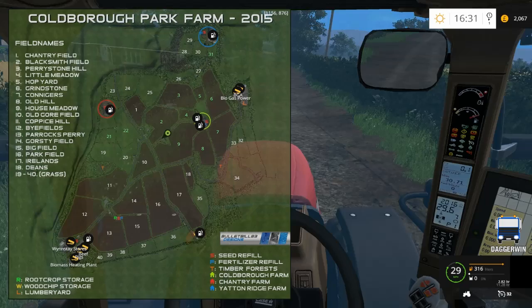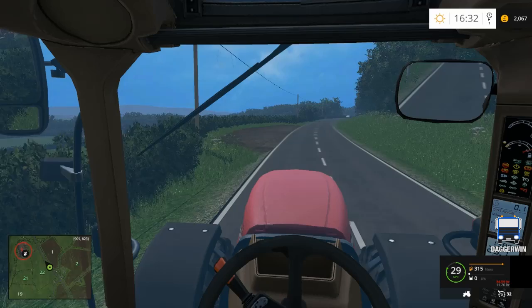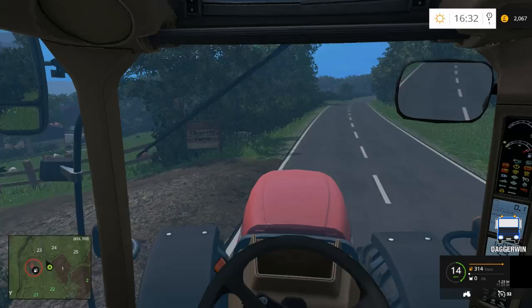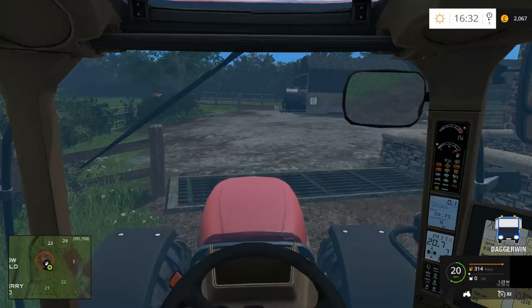We'll be heading over to another field we own — fields 21 and 22. They're the other two grass fields we own. I'm going to do number 21. We've done it before in Cobra Farm Series 1 but I'm going to do it again. I might put the Follow Me Worker on as well, but I'm not sure because the issue might be that the windrower is wider than the actual cutting width. I don't want it to overlap, so I could give it a go but if there are any issues I'll have to stop.